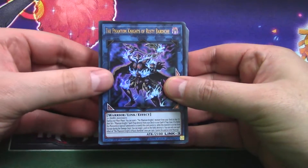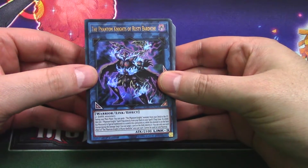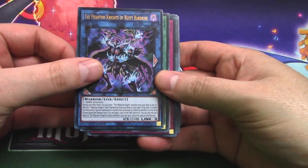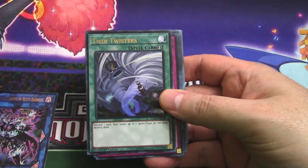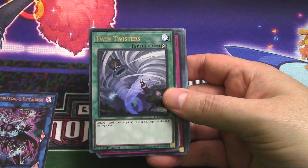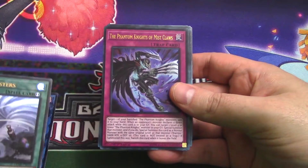Anyways, let's take a look at what we've got here. So we've got the Phantomite of Rusty Bardiche - Link monster, 2100 attack, Link 3. Takes a little bit to get him out. Set him over here. Twin Twisters: discard one card, then target up to two spell traps on the field. It's actually not terrible.